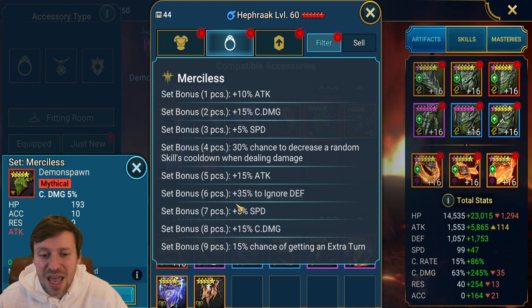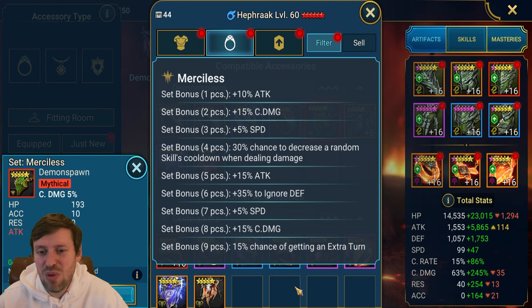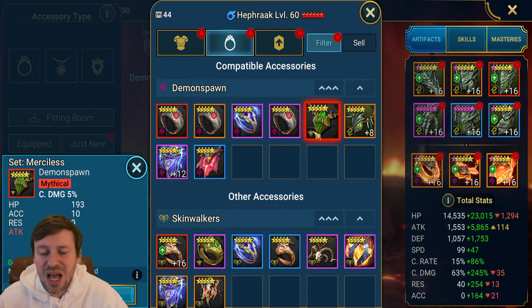Getting that 35% ignore defense is huge. Then as time goes on, nine pieces gives extra speed, extra crit damage, and a 15% chance to gain an extra turn. All of this is massive — your champions are just gonna blow people out of the water.